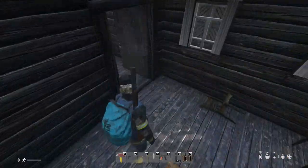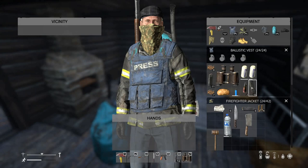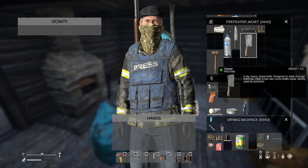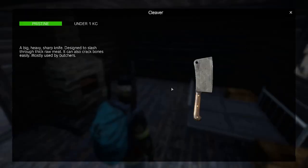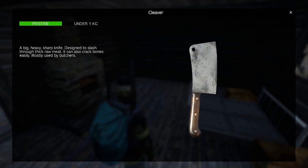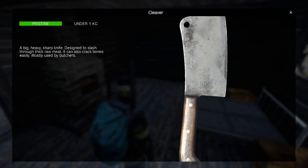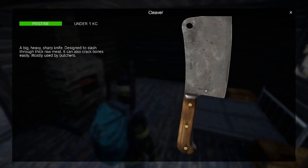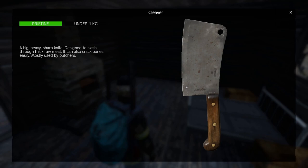The second item I want to have a look at is the meat cleaver, or just the cleaver. It takes up six spaces, like the tenderizer. The description reads: 'A big, heavy, sharp knife designed to slash through thick raw meat. You can also crack bones easily. Mostly used by butchers.' I like the textures — it looks good. So let's test it out on some zombies and see if it's any good, and also how it compares to the meat tenderizer.